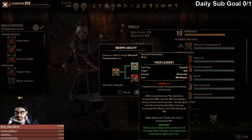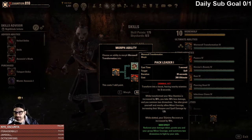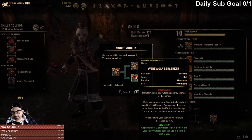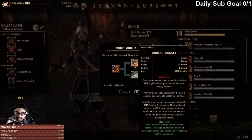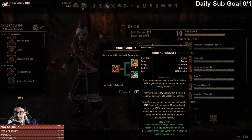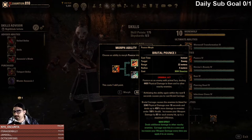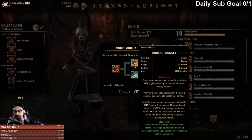You have two different choices: Pack Leader if you want more of a support role — you still have access to the two Dire Wolves — or Berserker if you want DPS. In terms of the morphs for Feral Pounce, one deals additional damage to other nearby enemies. Carnage now hits in a cone and increases weapon damage every time you apply it — 85 weapon damage for each enemy hit, up to 6 times. That is a lot of extra weapon damage. Gap closing into a group of people is typically where the Werewolf gains a lot of its ferocity.